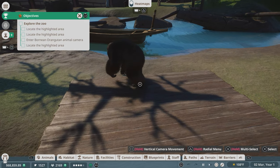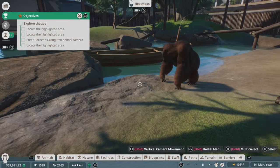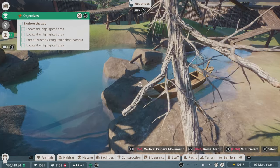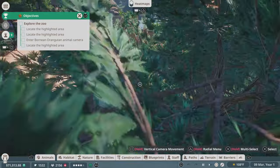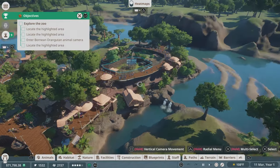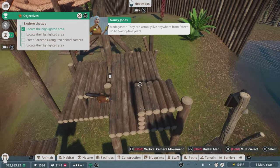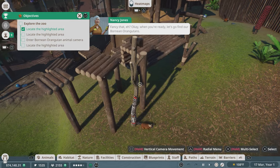We haven't been to the zoo in a while — we used to go like every year, take the kids to the zoo. But we haven't gone in several years. Okay, so let's go do this mission; we're getting distracted. Red-ruffed lemurs are found in the rainforests of Masuala in northeast Madagascar; they can live anywhere from 15 to 25 years. Okay, when we're ready let's go find our Bornean orangutans. Well, we've already been over there — I guess we better check out these lemurs.